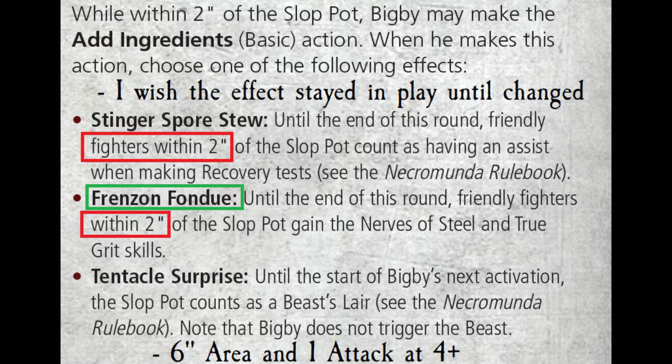He can do a basic action called Add Ingredients, picking one effect until the end of the round for fighters within two inches. Stinger Spore Stew lets nearby friendly fighters count as having an assist on recovery tests — like a medic. Friends on Fondue until the end of the round grants friendly fighters within two inches Nerves of Steel and True Grit, two of the best skills in the game — but they must be right next to the slop pot.